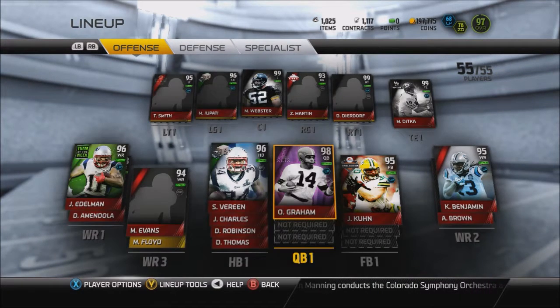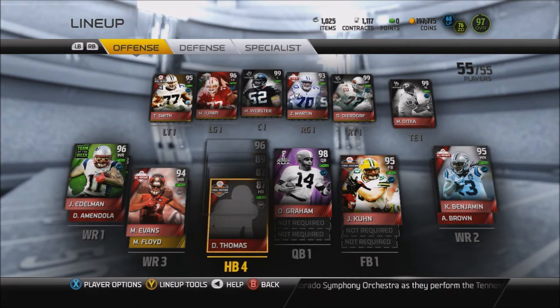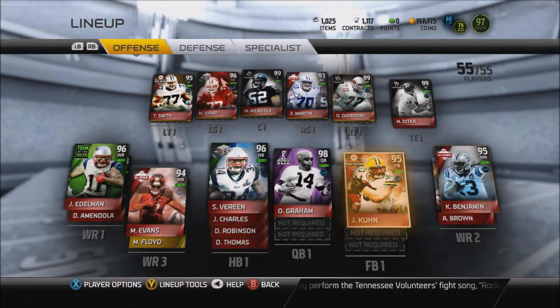So this is my team right now. We've got Otto Graham, quarterback 96, Shane Vereen 89, Jamal Charles. We've got D'Anthony Thomas just to return kicks. The wide receivers are the same — that Antonio Brown that everyone got for free, he's back there too.